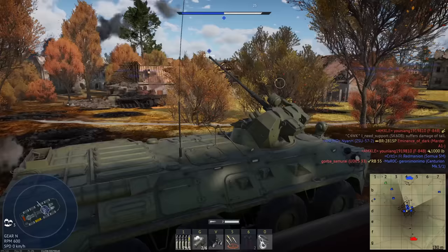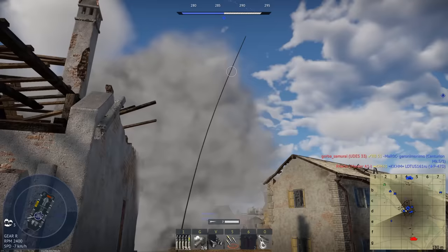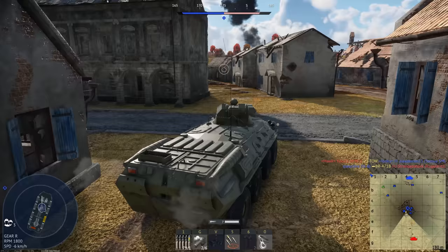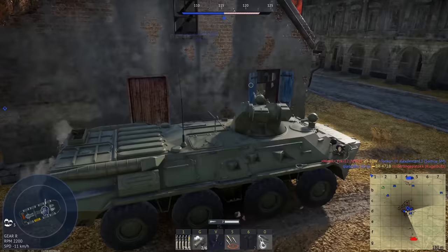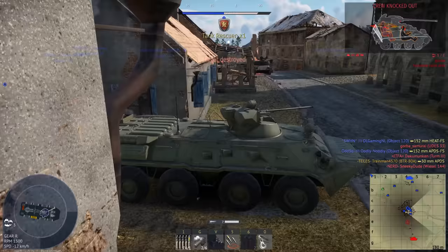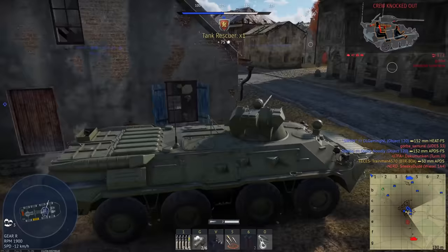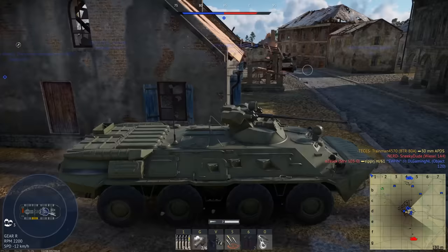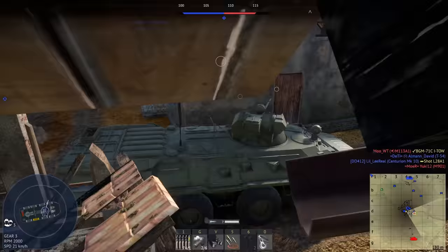I'll focus back on the ground because it looks like our allies here aren't really having that great of a time. We just saw a Weasel there — sadly I couldn't scout him. We do have to pay attention to that because of course that 20mm is destructive towards us. There we go, there he is. I'm just gonna quickly get rid of him there and back up into cover. I guess now we just kind of wait for enemies to push over the hill, though there's a tank somewhere way out there but he's a bit too far from me.